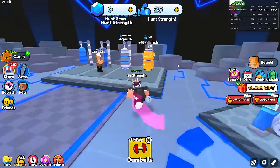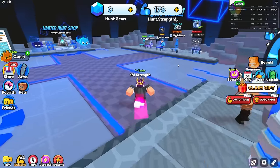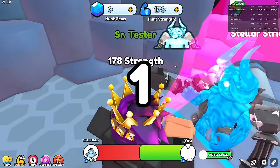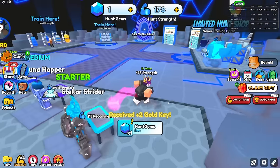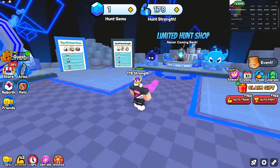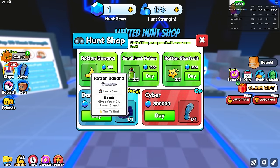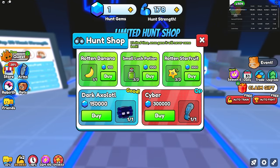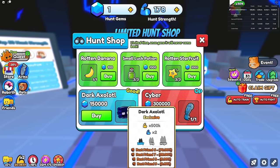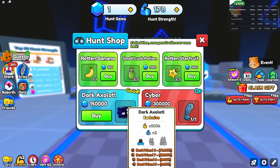There are dumbbells over here that give me 36 every time. We already beat the starter boss — let's go! With the auto-click game pass I got one hunt gem and two golden keys. In the shop you can spend hunt gems on Ryan bananas, luck potions, star fruit, and there's a dark axolotl which is 500k stats and a 2x strength multiplier, plus a chance to get a Best Friend 9 pet.